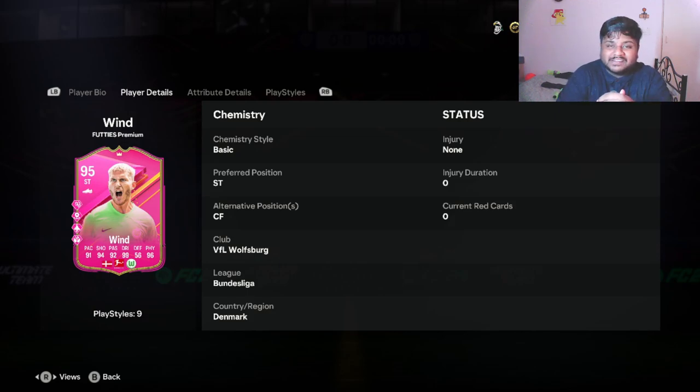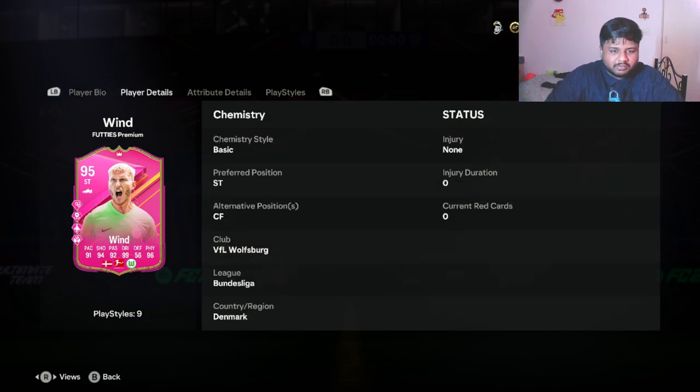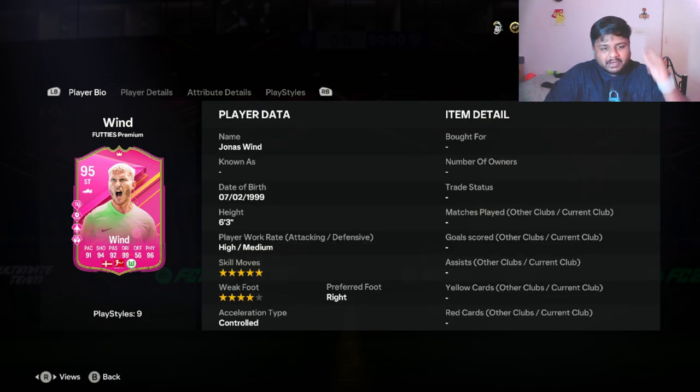Hey guys, welcome back to the channel, hope you're doing well. In today's video we are looking at yet another 40s premium card. I don't know why we keep getting so many premium cards at a reasonable price, but today we're looking at an objective card — a 95-rated striker, Jonas Wind. Let's jump straight into this card without wasting any time.